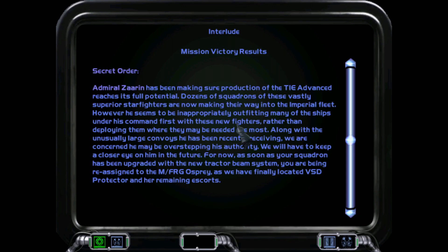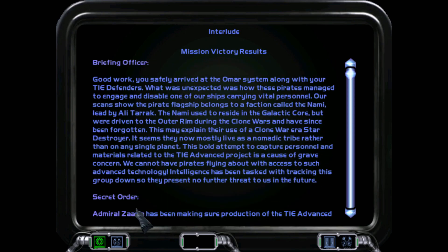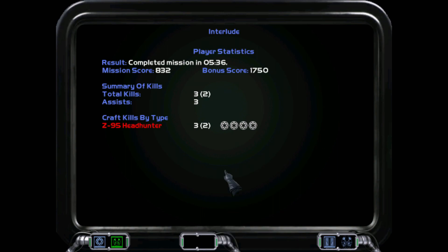Yeah, now with this mission that cutscene makes much more sense. This was a light interlude mission — I was not expecting to see a Venator. I knew it's in the mod, but I was expecting it later. Also, the Nami this early — do they show up in Battle 9 or 10? I don't remember exactly. In the original game they show up at that time, but this was a fun little mission, a little bit of a slaughter. The C95s were no match for TIE Advances and TIE Defenders, but at least the TIE Defenders were not useless — they helped. Okay, that's it — see you in the next one.